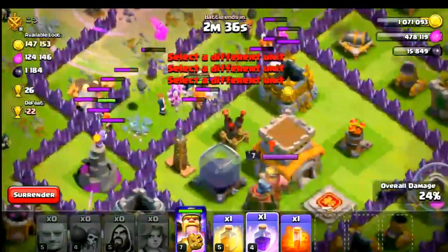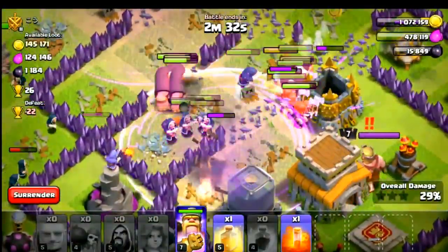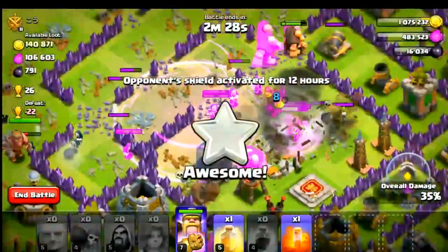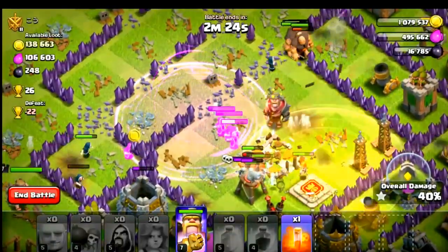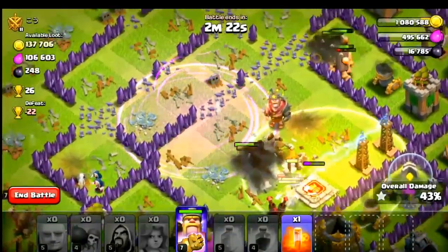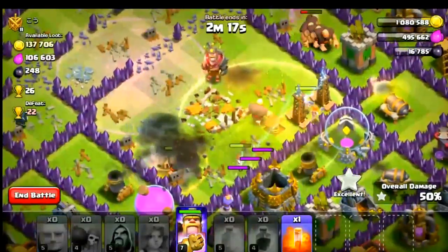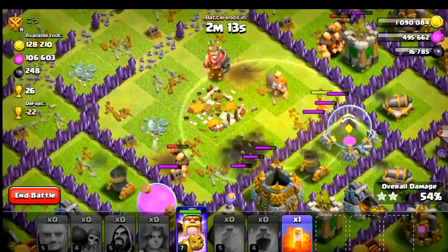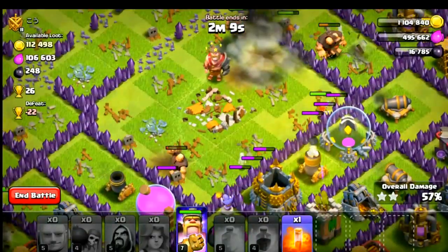I've put my valkyries and they are going straight inside the base. Let's put some wall breakers to clear up the second layer of walls. They've cleared that T-shaped section. Let's put one rage spell right here to rage the giants and valkyries. The giants are doing all the tanking so the valkyries are not affected. I placed one heal spell here for the wizards — they're taking out the hidden Tesla and pretty much half the base.